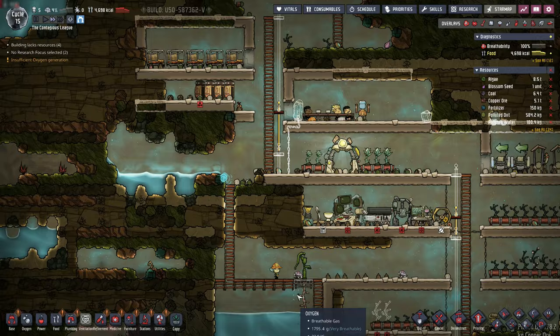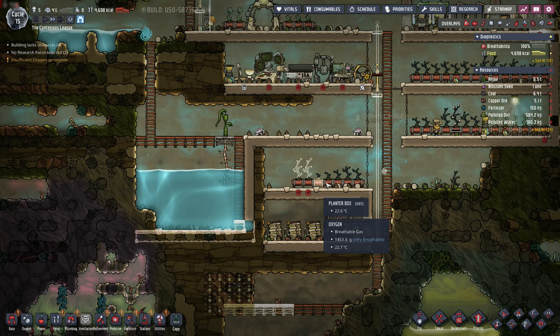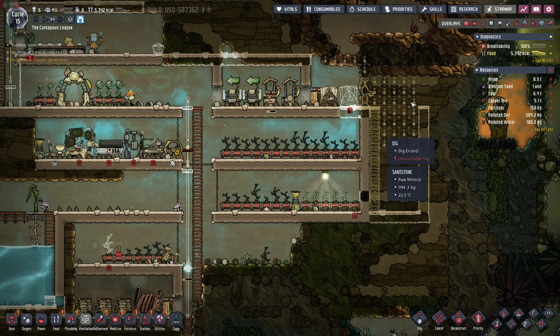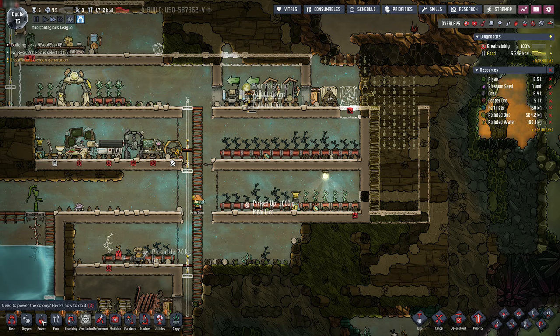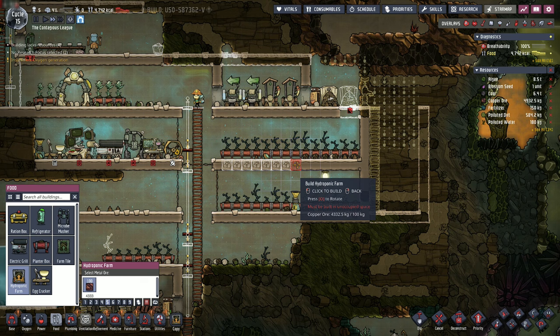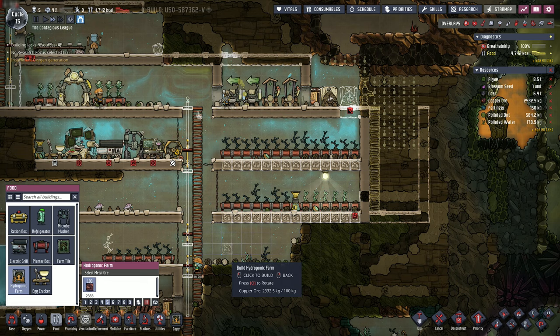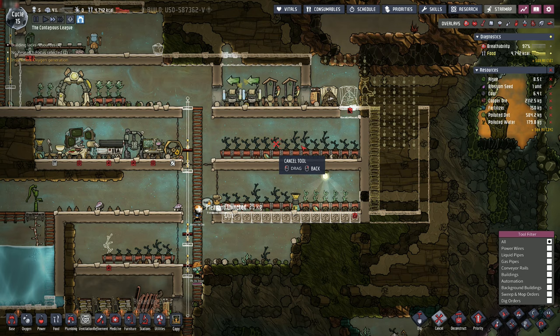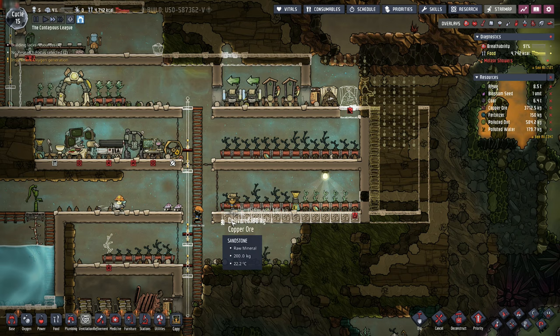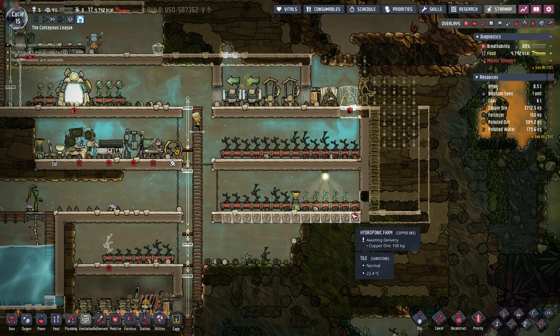We don't have enough mealwood seeds to plant right there and that's fine. One thing we can start to do is convert our floors over here into what are called hydroponic farms. We're going to use this level as a row of hydroponic farms, which means we'll be able to plant the bristle blossoms directly into those floor tiles.